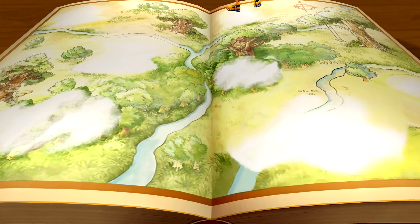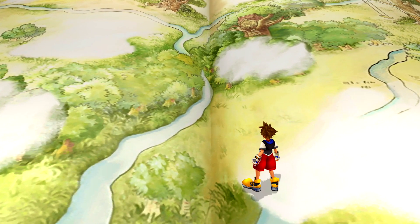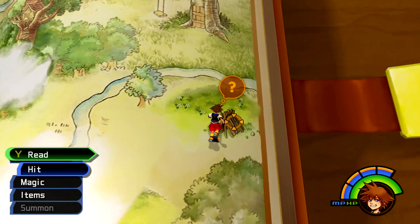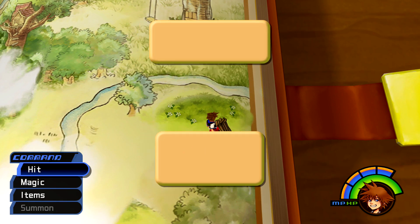Whenever you access it, it's going to warp you over to the 100 Acre Wood, which is going to be the Winnie the Pooh world. Once you shrink down in size, make sure you head to the one and only landmark, which is going to be Eeyore's house, which is going to be on the right side of the right page next to the latch.